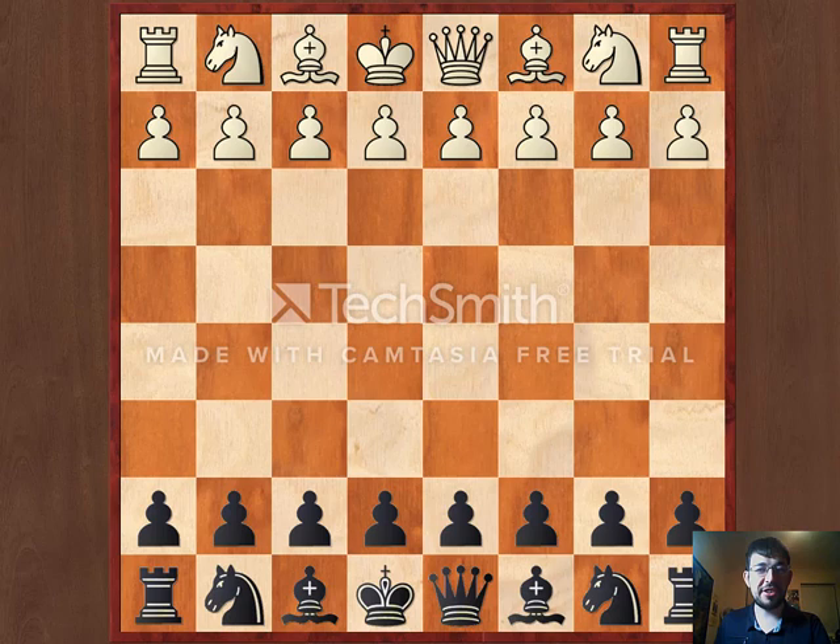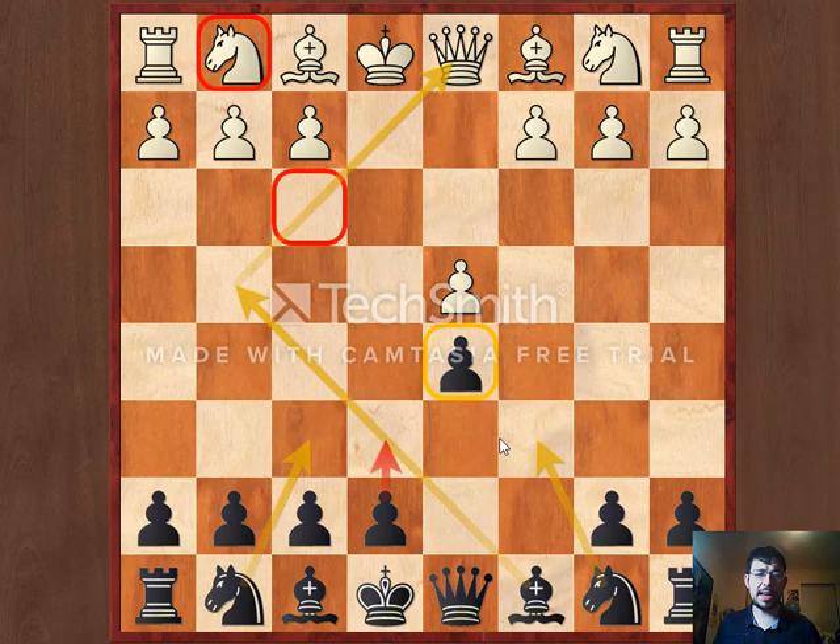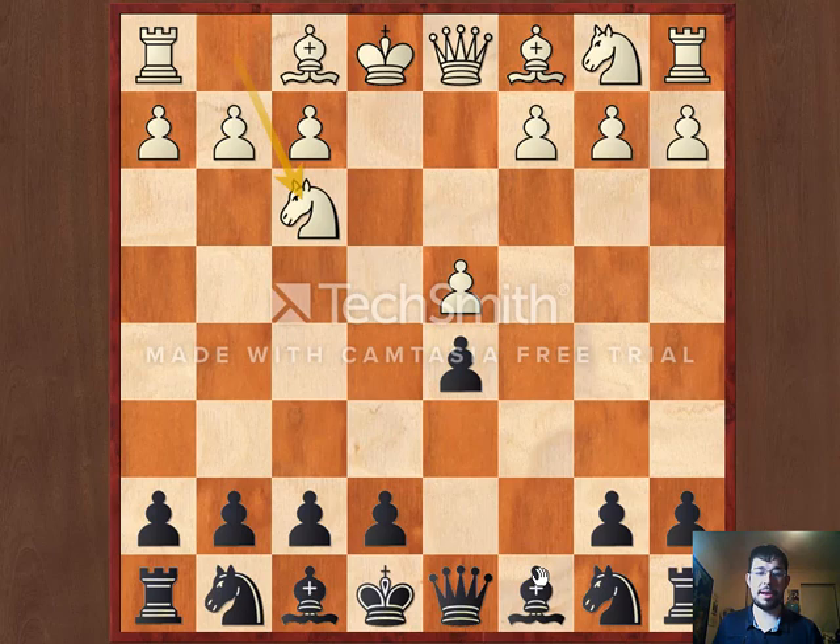My suggestion against 1.e4 is to play the Caro-Kann Defence with c6 followed by d5. The first point of playing c6 and then d5 is that if White plays exd5, we can take back with a pawn, keeping a pawn in the centre, and also allowing us to pin the knights if they were to play knight to f3 at an early stage.